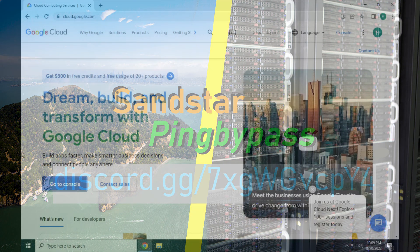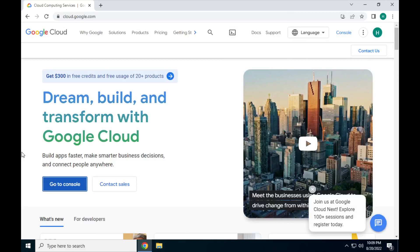This tutorial will show you exactly what you need to do to set up an EarthHack Ping Bypass server with minimal or no Linux knowledge. I'm going to use Google Cloud for this tutorial, as it is quite easy to use and has a great trial period. It does require a credit card — you can't use PayPal — but it does not charge you or auto-charge when it is finished.